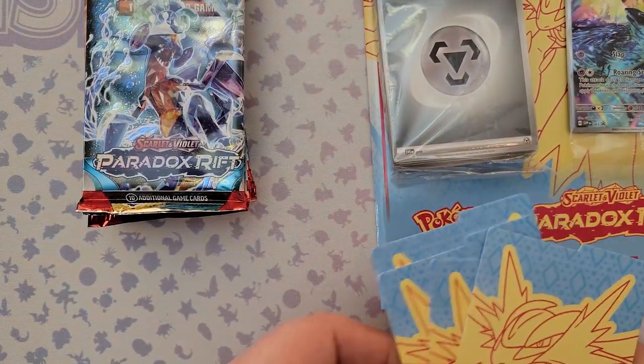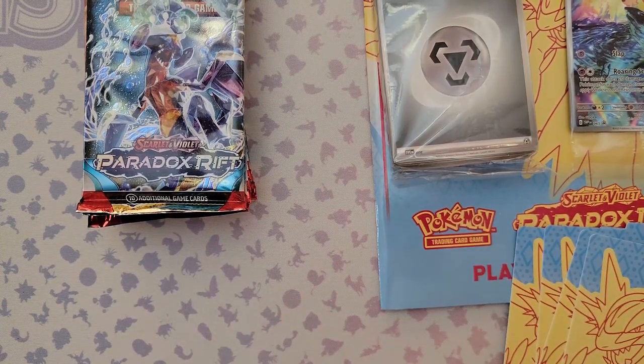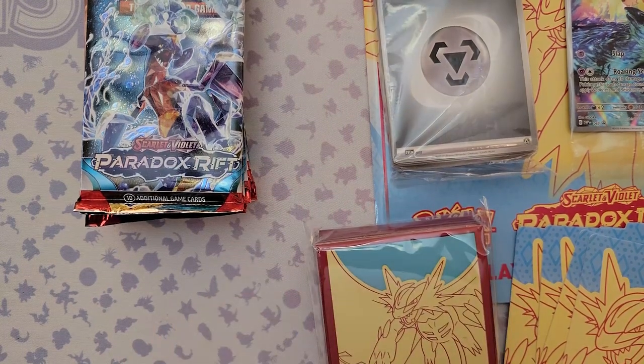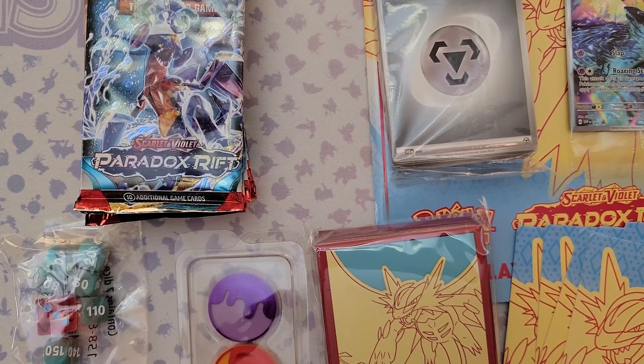We've got four dividers with Roaring Moon on them, Roaring Moon deck sleeves, damage counters, and dice — just like the other elite trainer box.